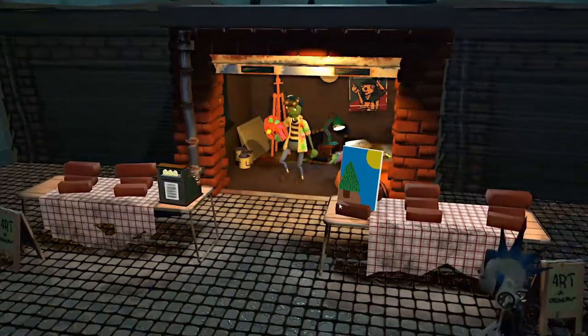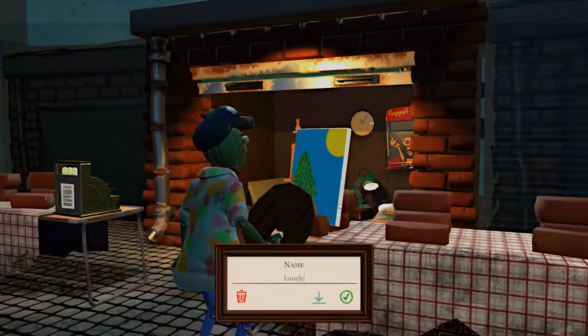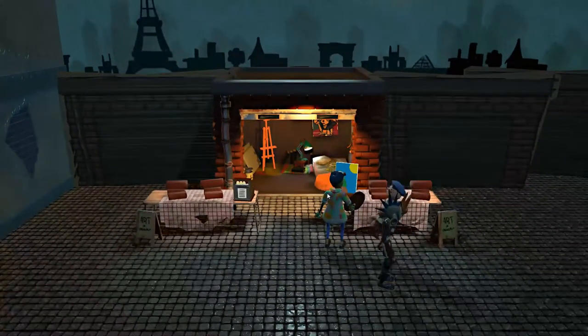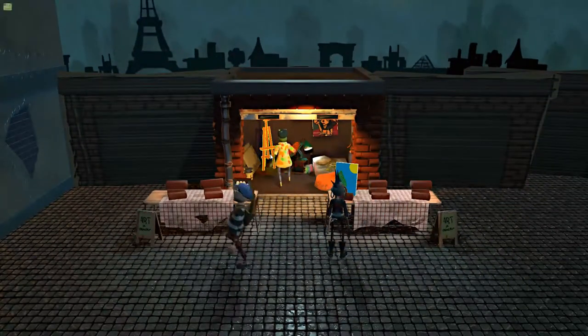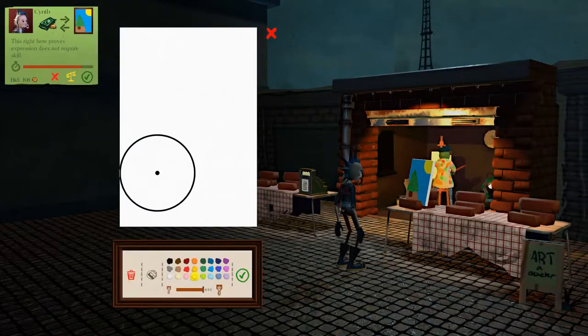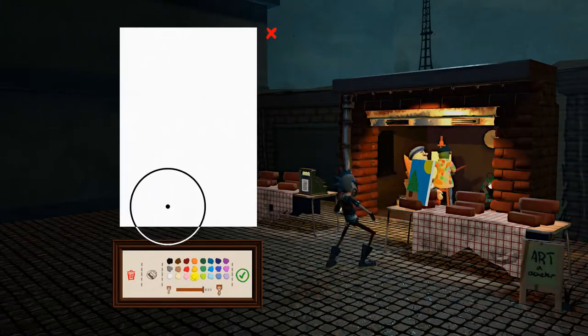There we go. Hopefully that sells nicely — she likes that, interesting. I didn't expect her to like it, maybe it's because of the bright colors. 108 gold — that's not too bad.